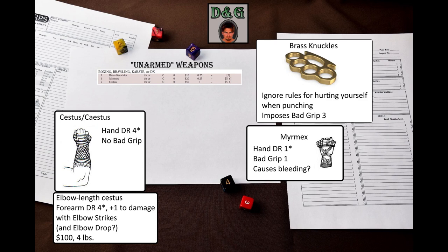There is actually another version of the cestus not on the table, but described in the text – an elbow-length cestus. This one costs twice as much, weighs 4 times as much, and provides DR 4 to the forearm – that is DR 4 to the arm on rolls of 1, 2, or 3 on a d6. In addition, it gives +1 to damage not only to punches, but also to elbow strikes. It is also not specified if the DR provided is flexible or not, but I assume that it is flexible.